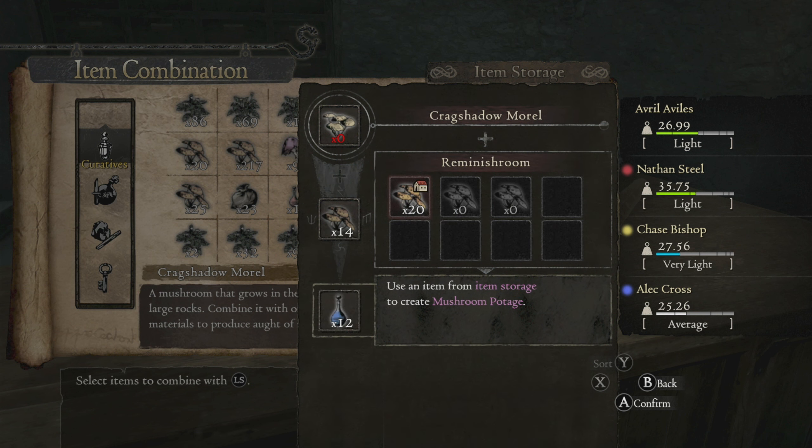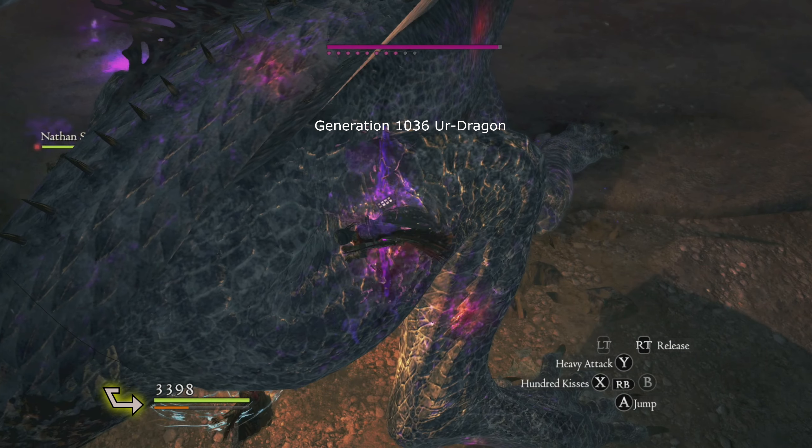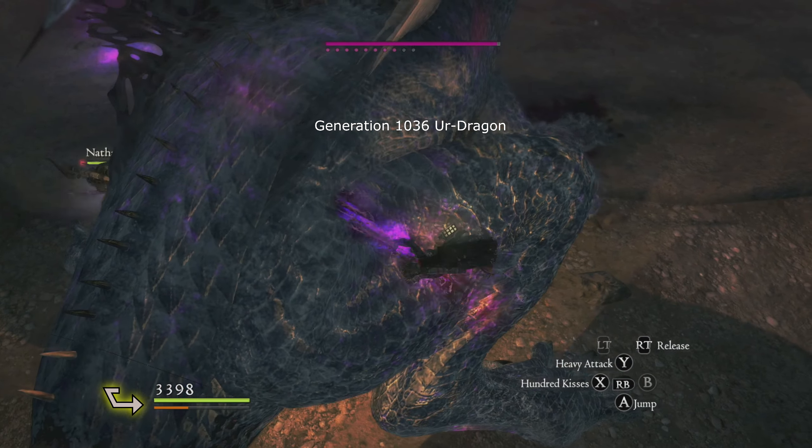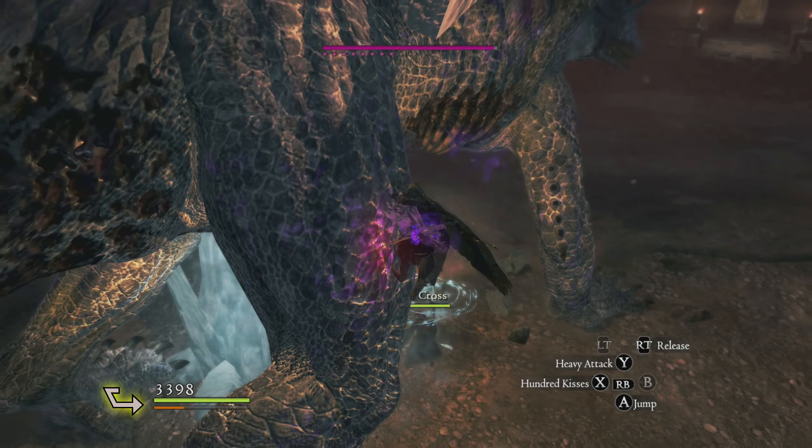So we're just gonna mix these up. Those are the mushrooms that you would need — these are the ones you can combine to make the Stamina item. And so, you give it to your pawns.